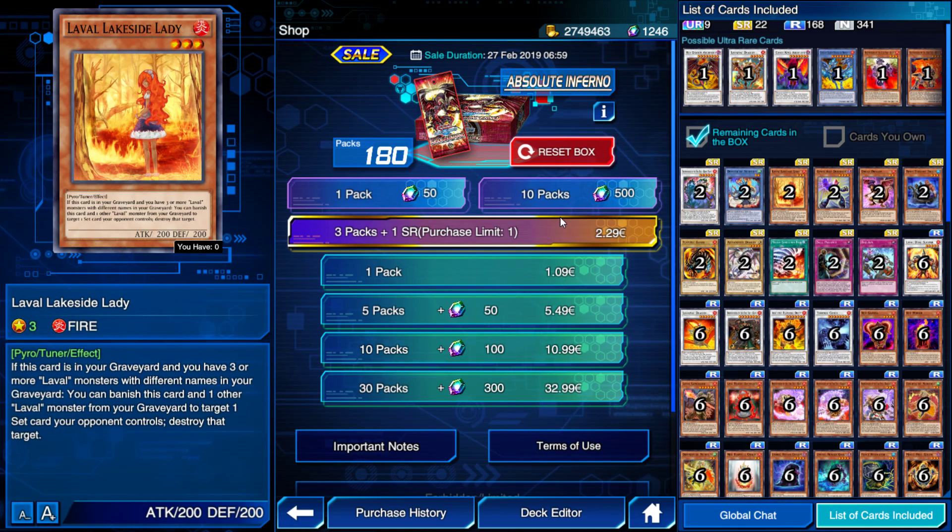We have Laval Lakeside Lady, which is your Laval tuner — probably the better tuner. If this card is in your graveyard and you have three or more Laval monsters with different names in the graveyard, you can banish this card and one of those Laval monsters to target one spell or trap your opponent controls and destroy it. Lavals are all about sending cards to the graveyard, so having three different names shouldn't be hard. You're probably going to use this card as a tuner or for a synchro, and then you can activate that graveyard effect. Pretty cool.